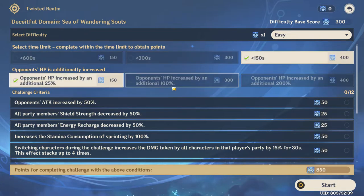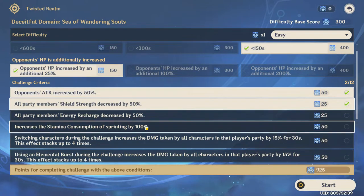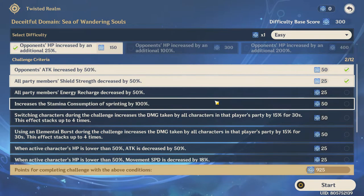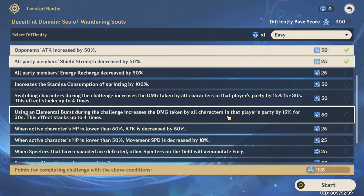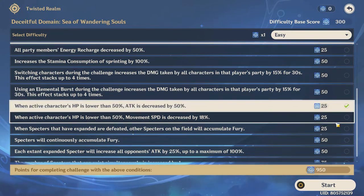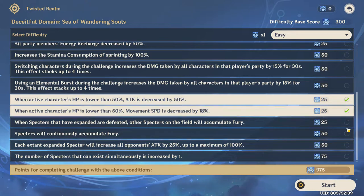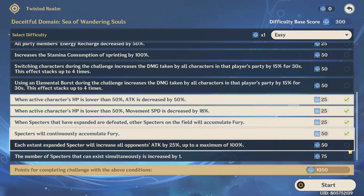The next step is to select the challenge criteria, which are a bunch of debuffs that will either buff the enemy or cause some sort of challenge to work around. However, sometimes it's not necessary to pick some of these debuffs. For instance, switching characters during the challenge increases damage taken, and using elemental bursts is another debuff — both of these are very game-breaking for my Raiden National team since I'll be using a lot of elemental bursts and swapping frequently.